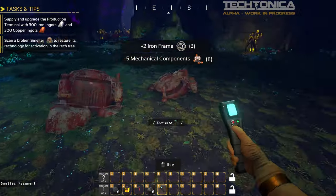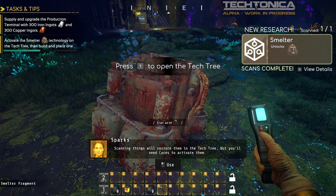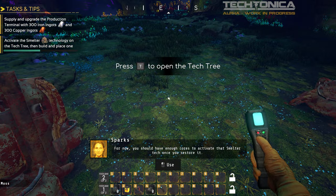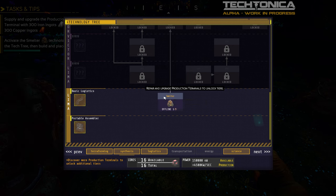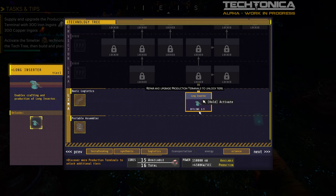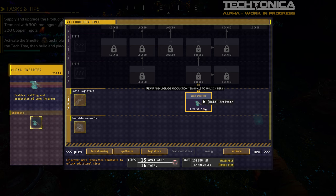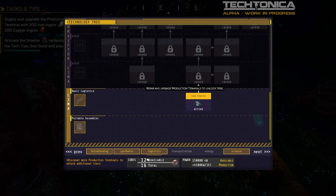Oh cool, look at that! We got components and stuff. Got a smelter! 'But you will need cores to activate them.' Test T to open the tech tree — smelter tech once you restore it. Looks like we've got a few different things here: synthesis, terraforming, basic terrasynthesis, logistics, long inserters. We have 15 cores available and it says we need three — hold activate. That used up three of them. I don't know where these are or how we make them, but we'll figure that out later.